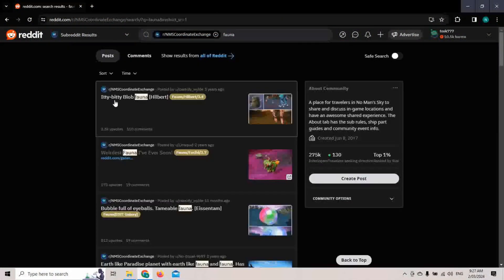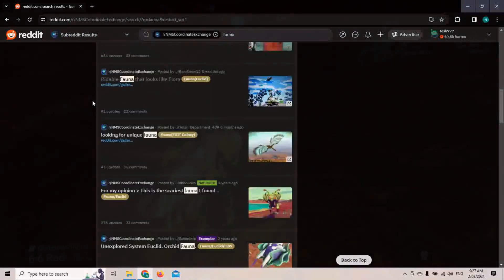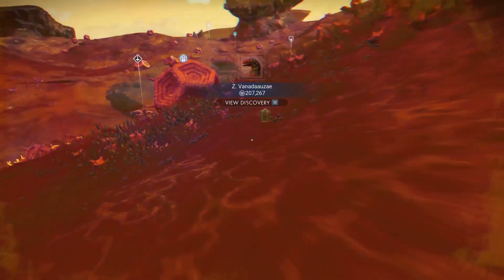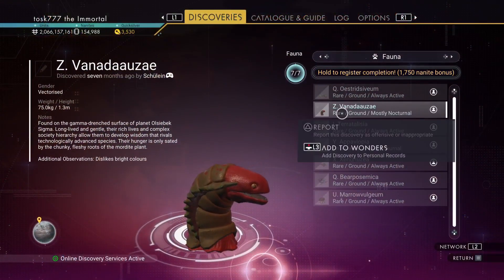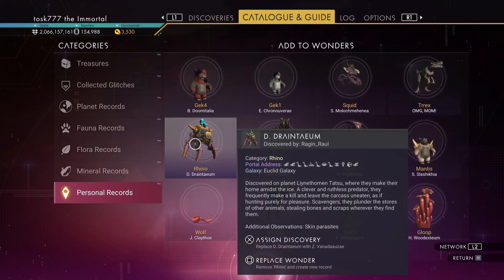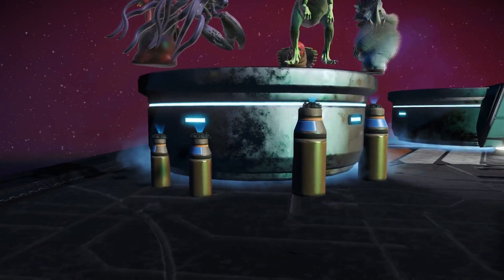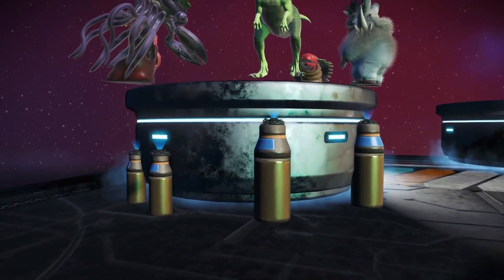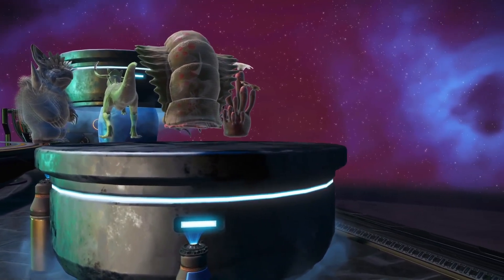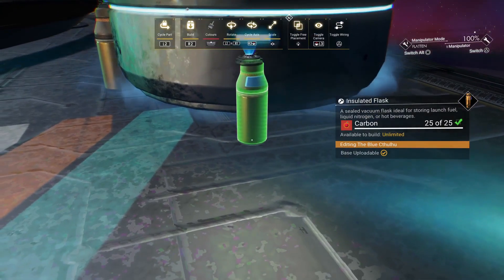The next step was to find my holographic combatants. For this I scoured the NMS coordinate exchange and went hunting. I knew I wouldn't be able to find similar creatures to the movie so I didn't really try — weird and eclectic would suffice. After my collection was complete I had to adjust the height of each projection individually, as the gap between the projector and the creature was different each time. Fiddly, but I knew it would bug me if I didn't do it.